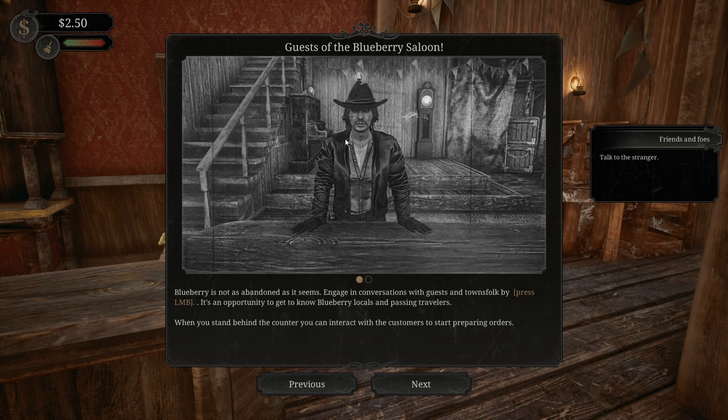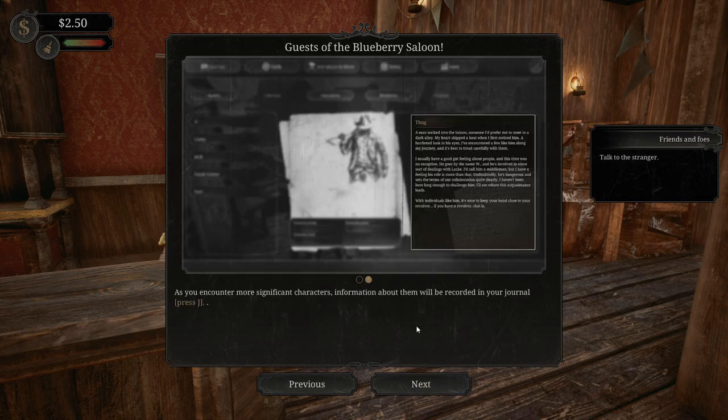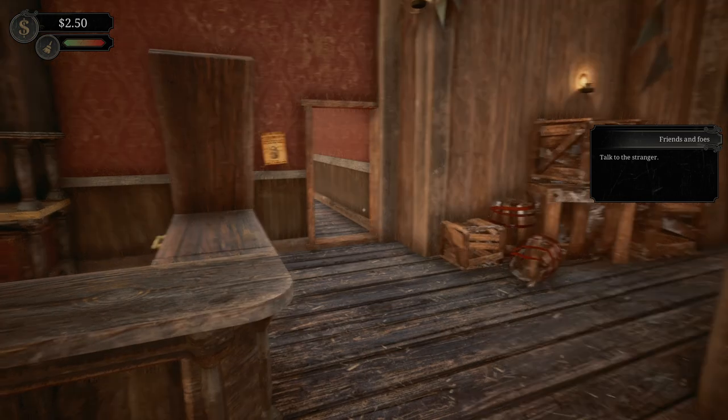These cowboys need a place to play poker and have their whiskey. It's beginning to look like a saloon. One more chair. Guests of the Blueberry Saloon - Blueberry is not as abandoned as it seems. Engage in conversations with guests and townsfolk by pressing left mouse button. When you stand behind the counter, you can interact with customers to start preparing orders. As you encounter more significant characters, information will be recorded in your journal.